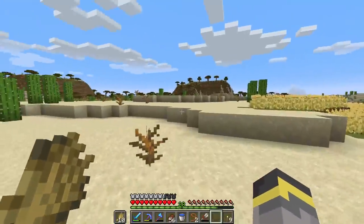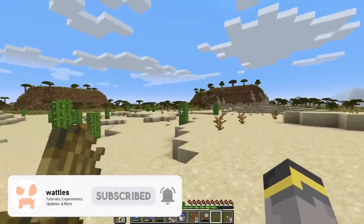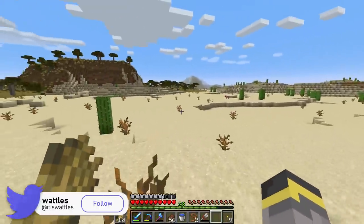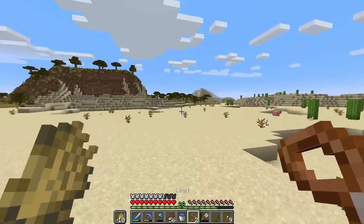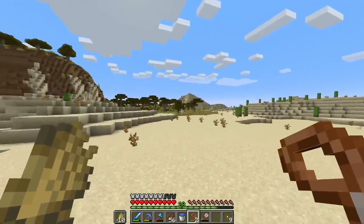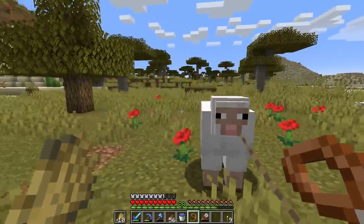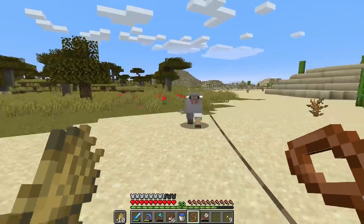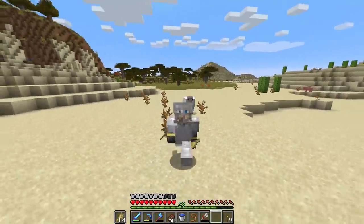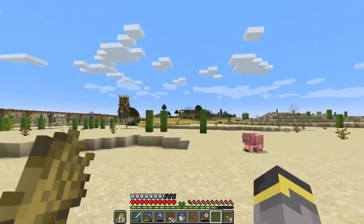The next best spot is probably going to be the savannah biome. Sheep do spawn in the savannah, so hopefully we can find some and lure them back over to the base through the desert. We could also put them on a lead to speed things up a little bit because sometimes sheep move slow — their IQ is like 12 which is not very smart. So you're going to come with me buddy, you're staying on the lead. We've got the wheat just to keep the sheep moving in the right direction.